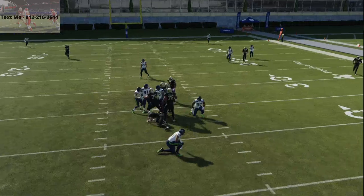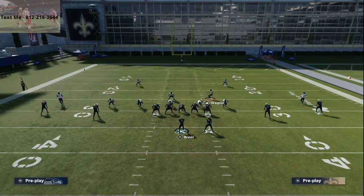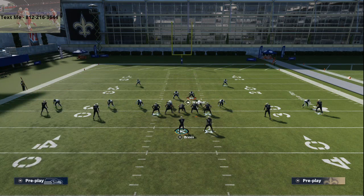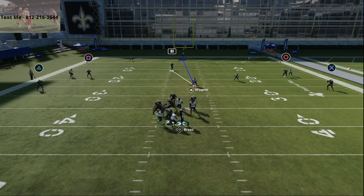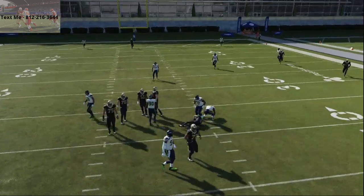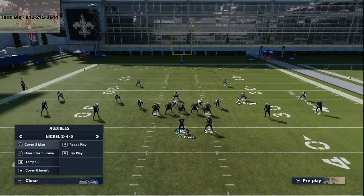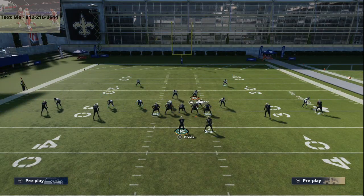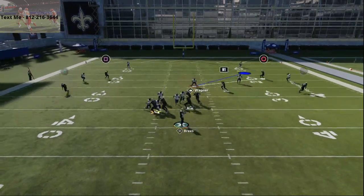That's actually what I typically get in head-to-head games. These swap exchange blitzing concepts, in my opinion, are the best way to get pressure in Madden 21 right now. We do get picked up sometimes — with practice it can be a little finicky when you run the same blitz over and over again. But there's so much you can do from the Nickel 2-4-5 this year. It's one of the better defenses in Madden. You'll often get that disengage gap pressure off that left edge.